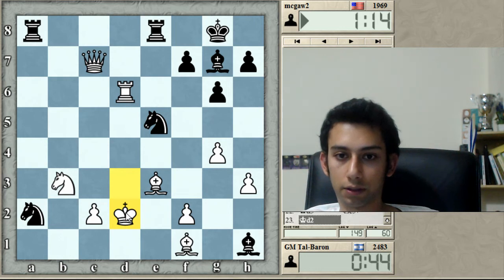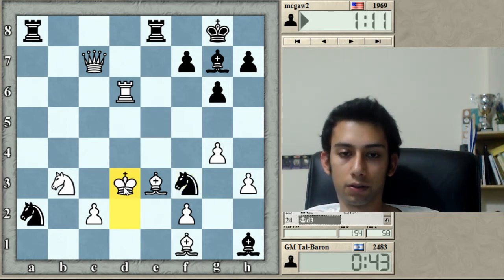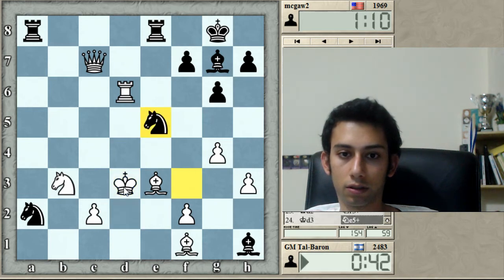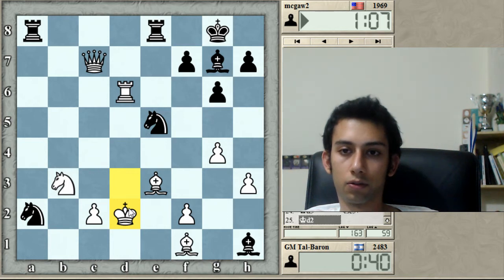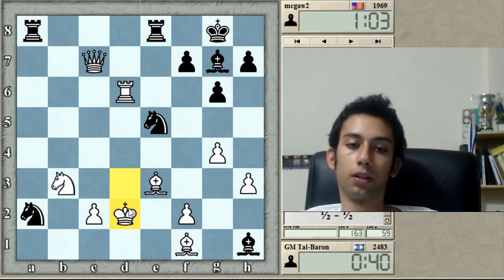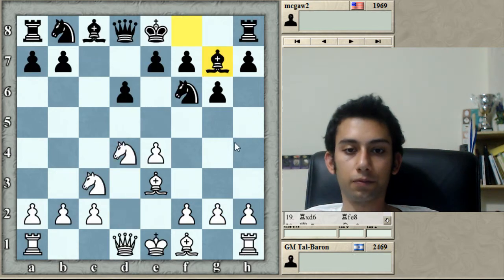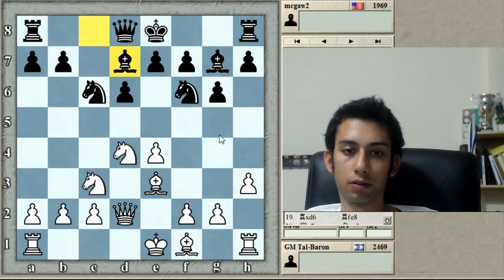If he repeats the position, I won't complain despite his low rating. Making a draw might not be the best for my rating, but it's not the worst either. I'm sure black is winning somehow. What a unique experience. So back to the opening — this is more or less theoretical.